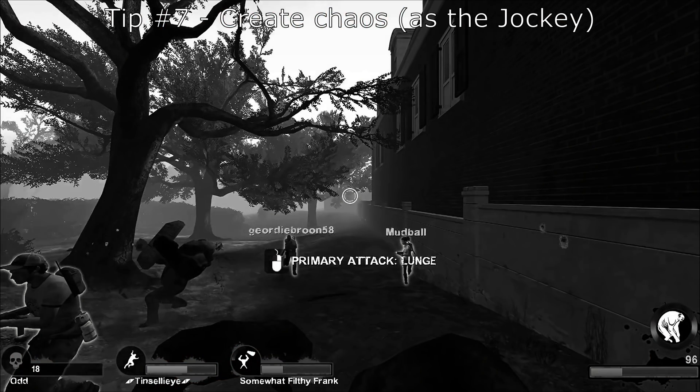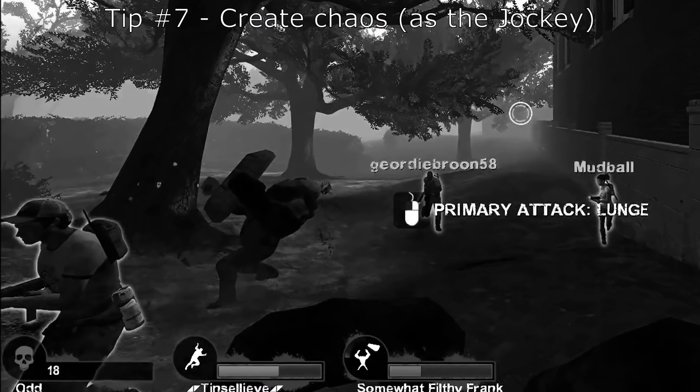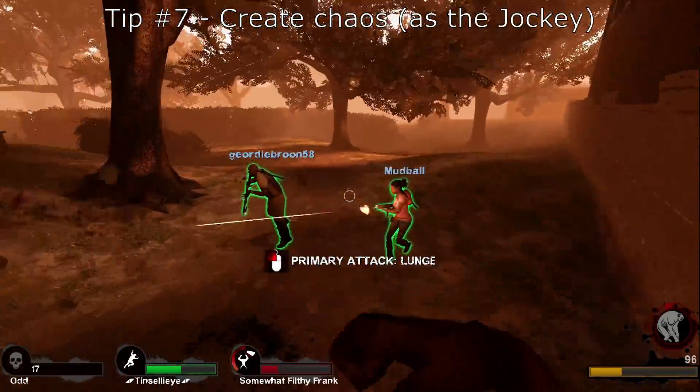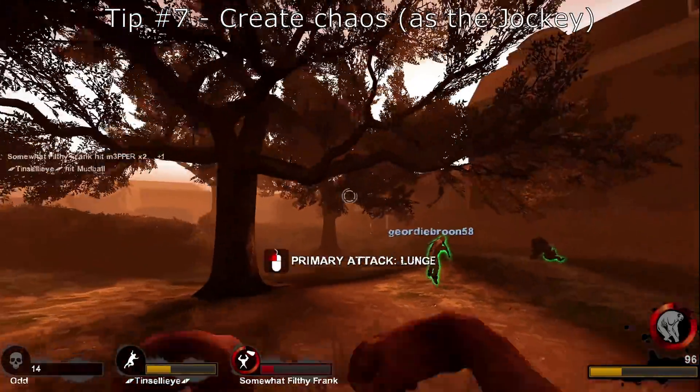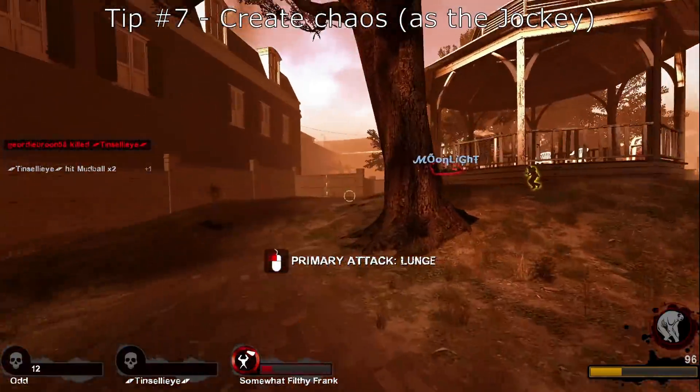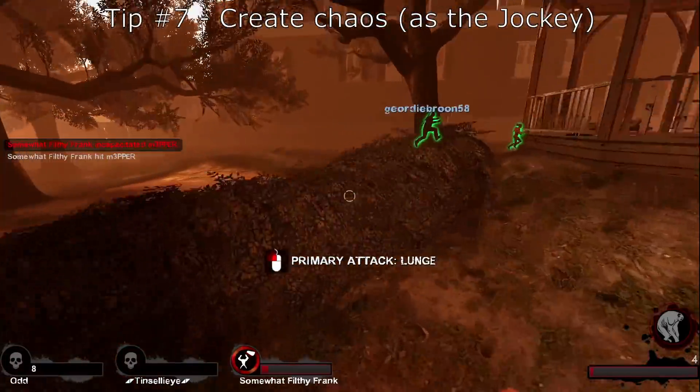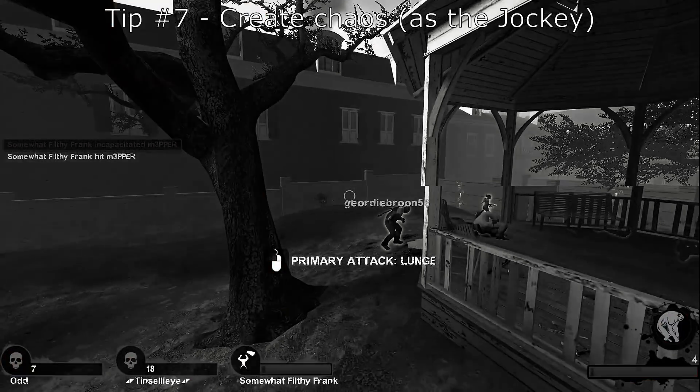Quick side note: never throw a rock when you're this exposed as the tank. Again, my goal as the jockey is to distract and prolong this fight as long as I can to maximize our damage on the other team and support my tank in whatever way I can. As you can see, Coach is in a pretty vulnerable position trying to pick up Nick, so I make it my job to delay him as much as possible.